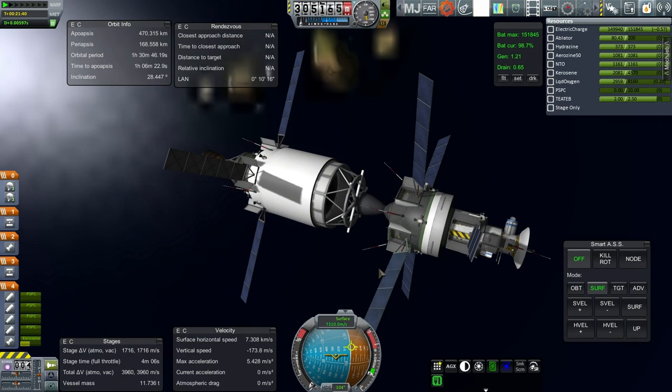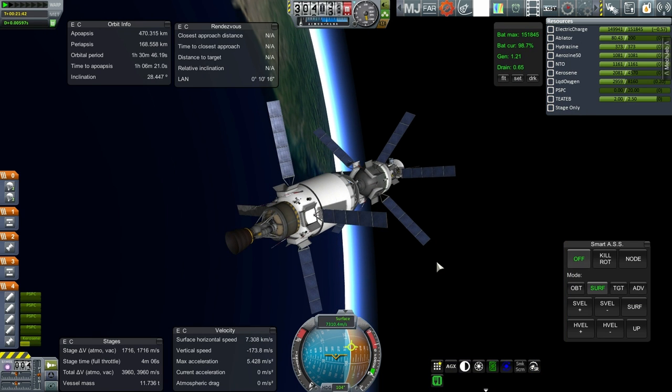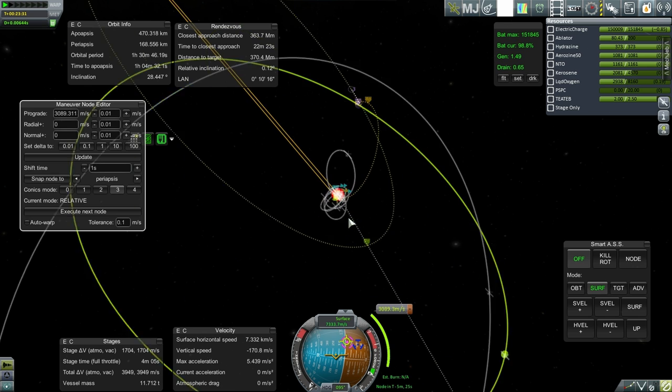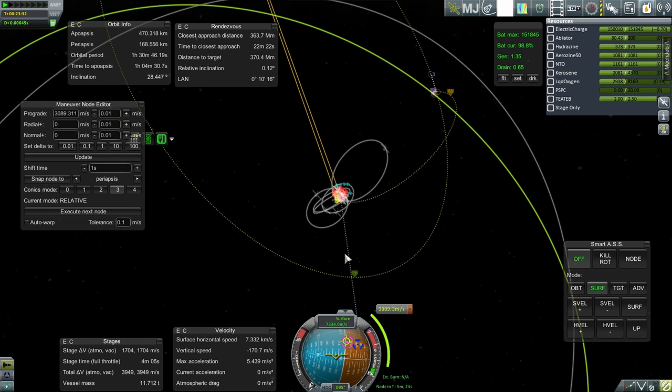Maybe. We'll see. That is the plan. So let me plot for the Moon, and then we'll be on our way. I've kept it fairly low around the Moon — 239 to 240 kilometers — and we'll have to make an adjustment in order to get a low Earth periapsis afterwards, so it's not a perfect free return. But that's alright for now.